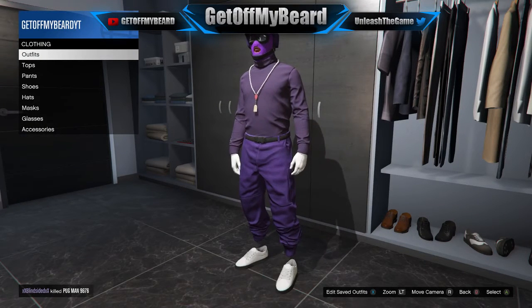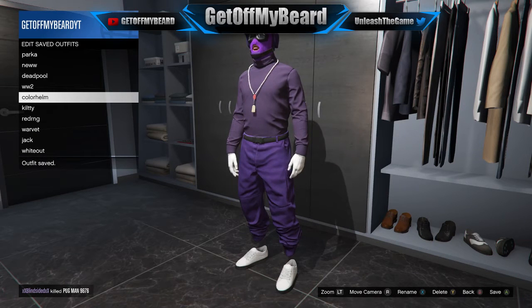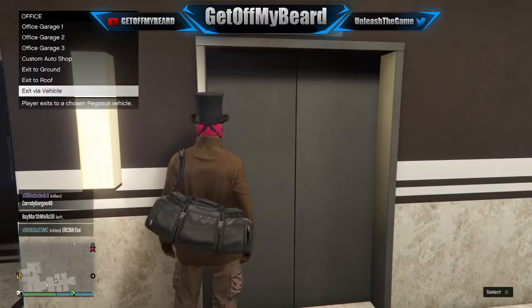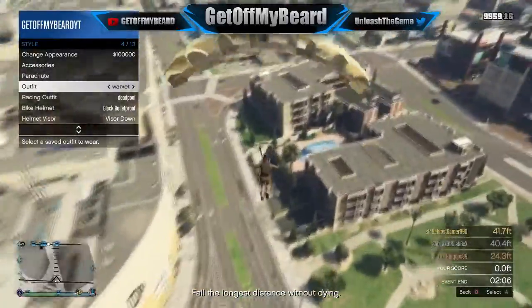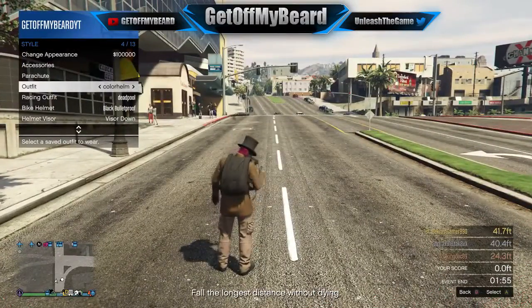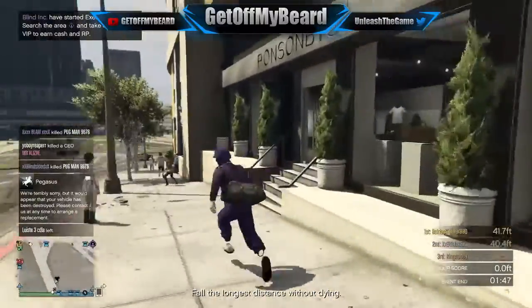Save this outfit again — it's going to look really dope. We only have a couple more glitches to go. Once you've saved your outfit, head outside your CEO office. Select another outfit that has the duffel bag on it, go ahead and exit via Buzzard Attack Chopper. Bring up your interaction menu, go down to Style, and hover over the color helmet character we're working on. As soon as your character is taking the parachute off on the ground, click on that character and the duffel bag will glitch onto your character.